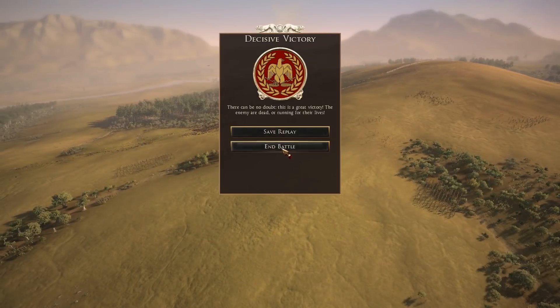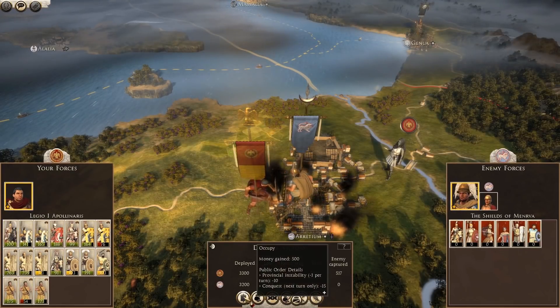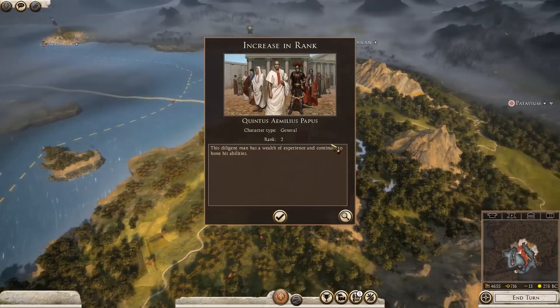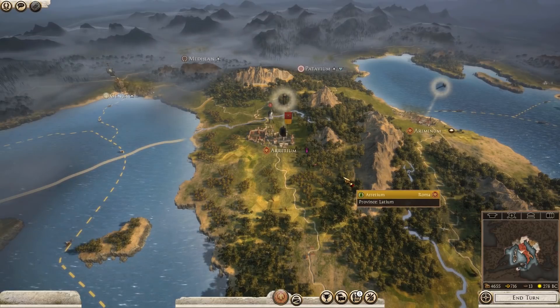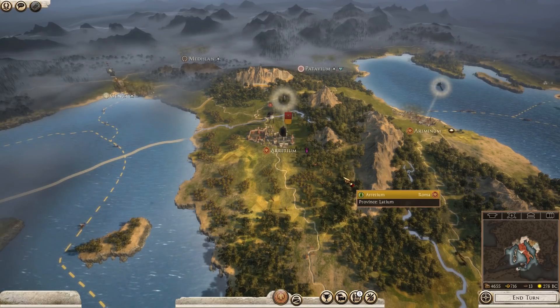Decisive victory, although I took more losses than I thought — 237 kills for my general, 204 for my other cavalry, 171, 139 took some damage, 227, 209. Some good kills across the board. Longer battles, more troops, more kills — very, very good stuff. I've occupied Aretium and increased in rank. The Etruscan League is no more! I'm going to end this episode here — let me know in the comments if you want to see me continue this save with Divide and Conquer mod as Rome. I've been Dragonheart, until next time, goodbye.